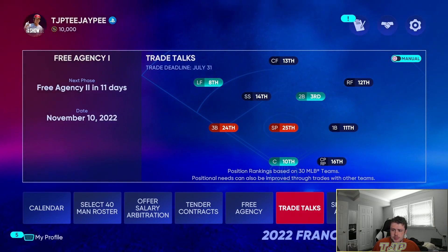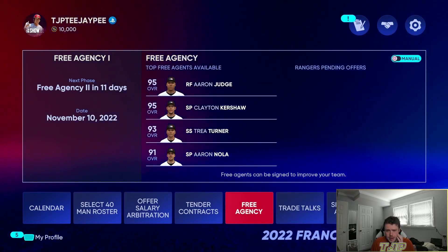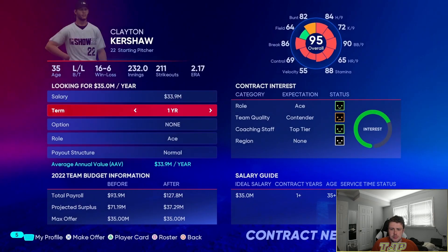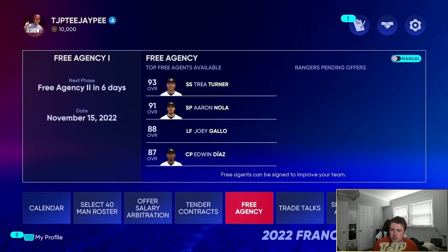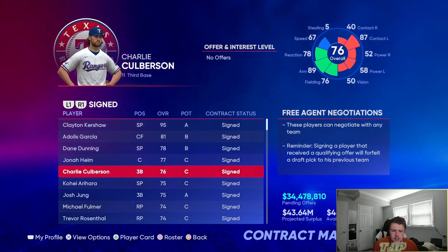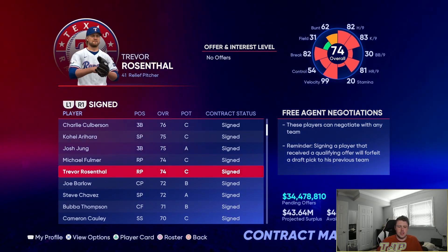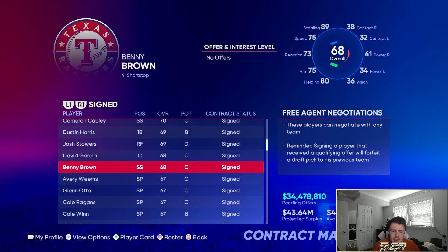We picked up Clayton Kershaw to add to the rotation, which is pretty solid. I tried to offer a bunch of other guys. We got Michael Fulmer to add to the bullpen as well as Trevor Rosenthal. I wanted to also sign Joe Musgrove but he ended up going to the Dodgers. We're slightly improved but I still need a third baseman.